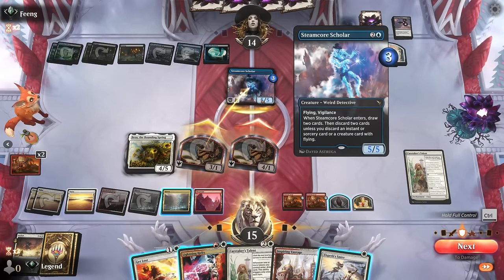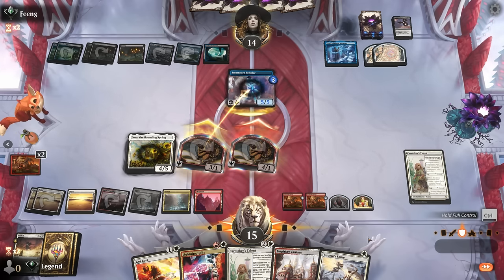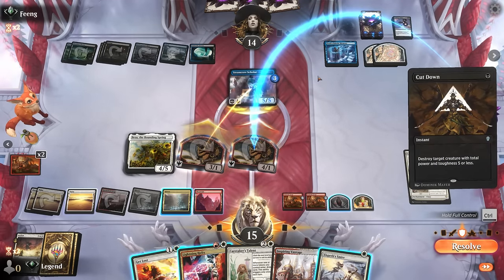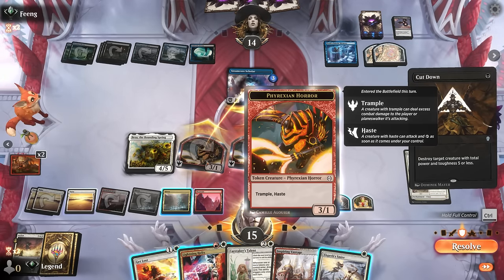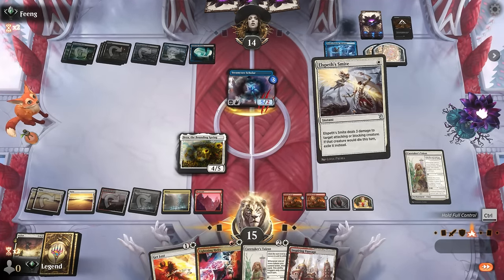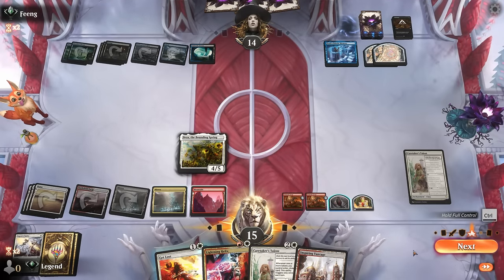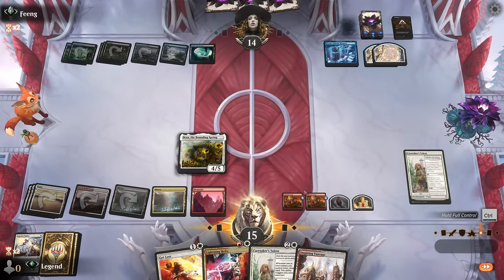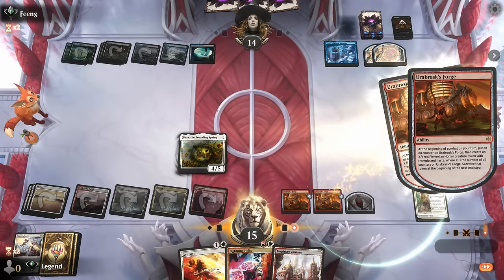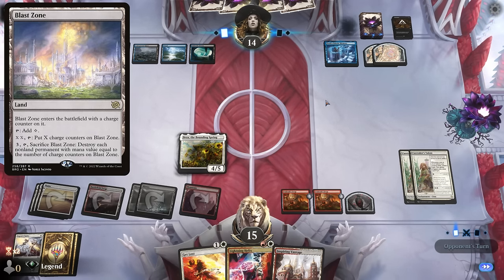This way I ensure that Scholar has three damage on it, and then I can Smite it afterwards — so if they had a Cut Down they wouldn't be able to cut down the 3/1 and prevent me from taking out Scholar. We're still in the end of combat step so I can still Smite Scholar as it's technically still a blocker. That works. Now I feel better about tapping out for another Caretaker's Talent to have that ready for next turn. Against blue-black I'm not concerned about anything destroying all my enchantments unless a Blast Zone gets played.